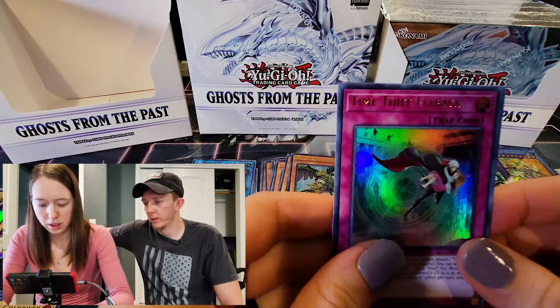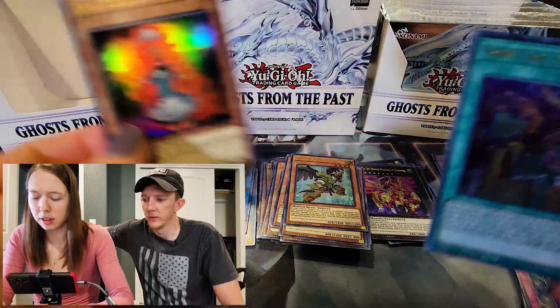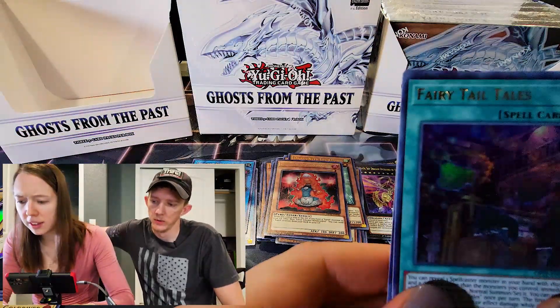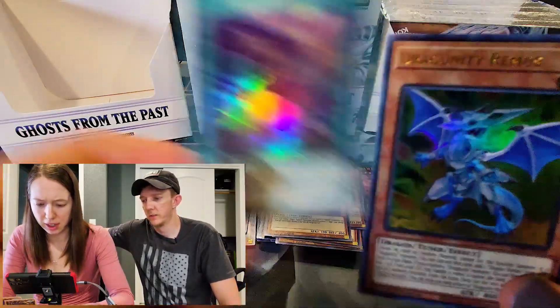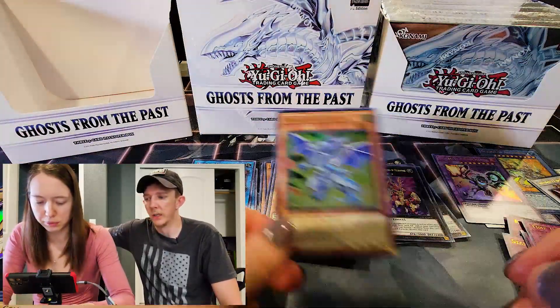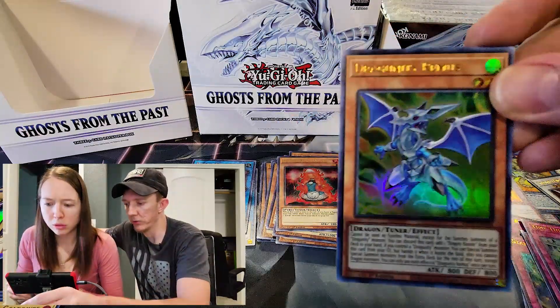Metal Foes. Another Evenly Matched. That's a Lava Volcano Handmaiden. Fairy Tale Tales. And Dragunity — I think this is a new one, actually. I think there was a new Dragunity card in there.